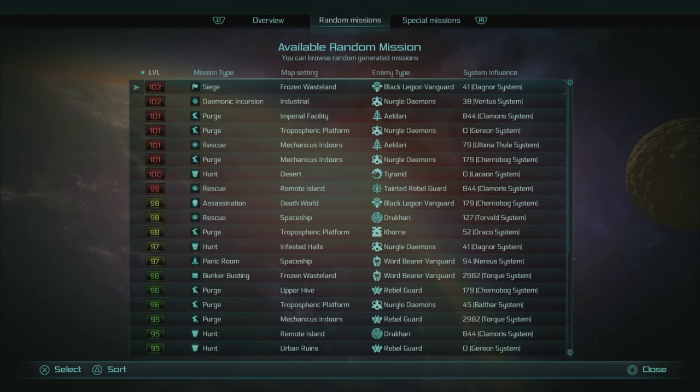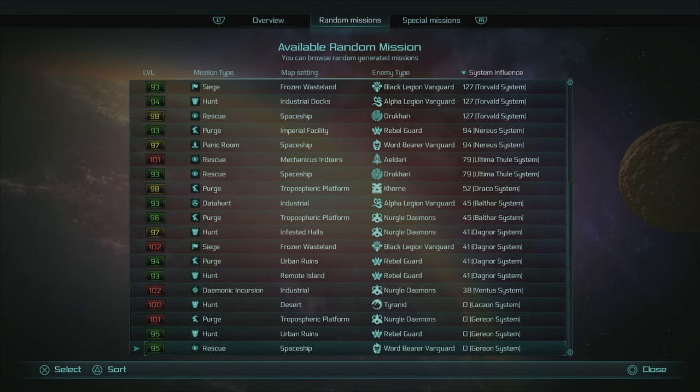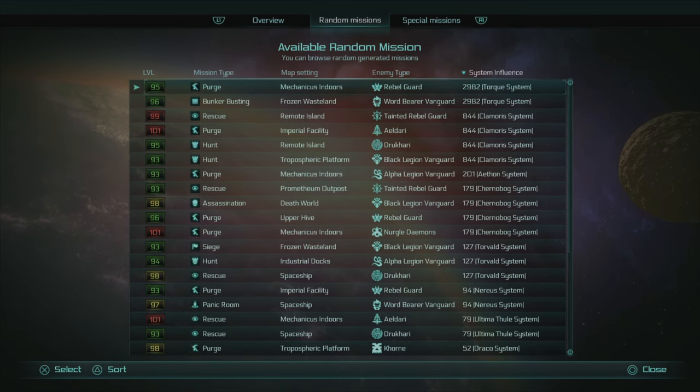Looking at random missions sorted by system influence, I'm not seeing either of the two systems I need — there's nothing for Rotwang or Aureus. If you've completed the story quest you won't have anything in those areas. Your Intel missions tend to default to the same system. When the game first came out it was based on whatever system you were currently residing in, but it doesn't seem to work like that anymore.